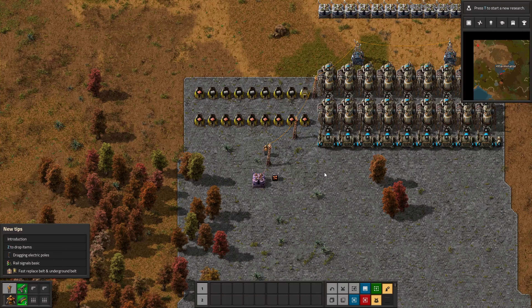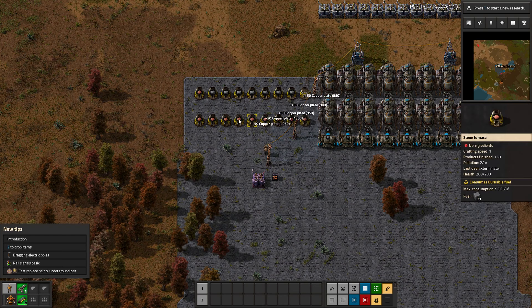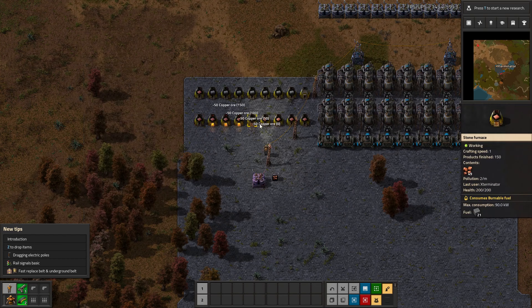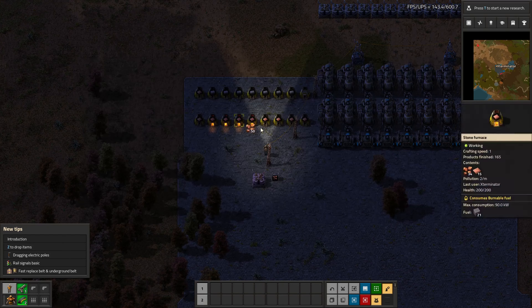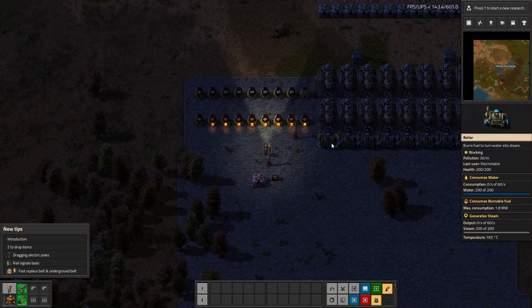Hey there guys and welcome to another Factorio mod spotlight. I'm Exterminator and thank you so much for joining me today. In this spotlight we are covering the Spawner Alert mod, and what this mod does is it will alert you when spawners start absorbing pollution.